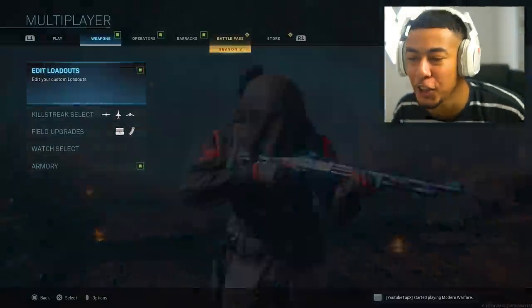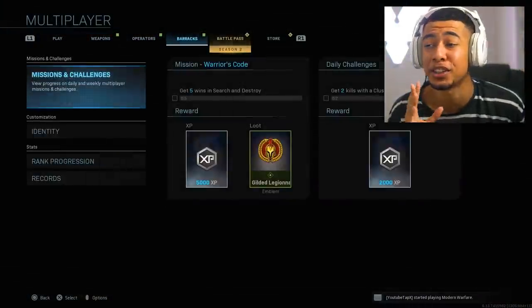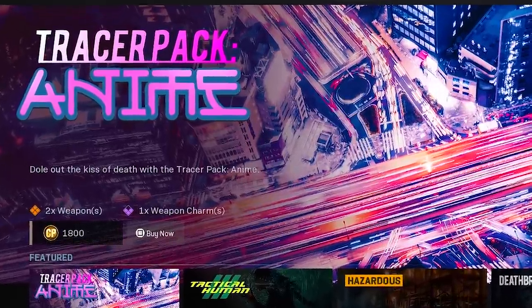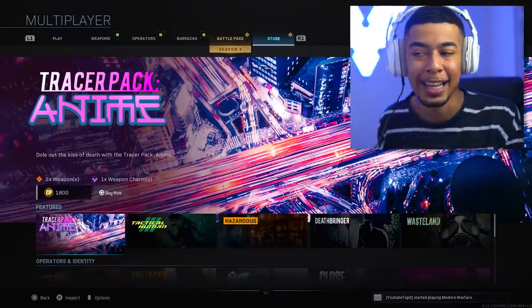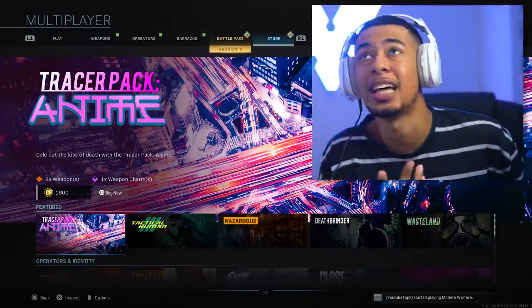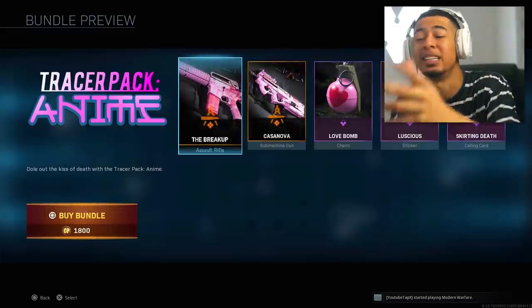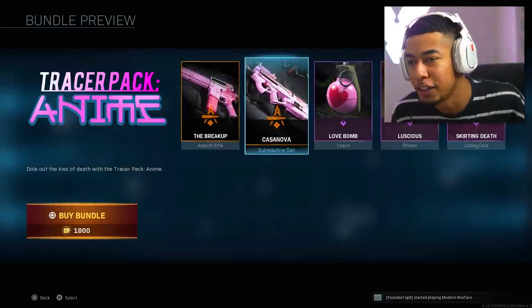Today is Tuesday, which means they usually update the store to add new weapons. They've added the tracer pack anime, and I didn't actually expect them to add any new weapons since the new season started last week. But they actually have added some new stuff into the game — the Breakup and the Casanova joints.